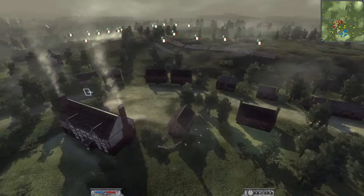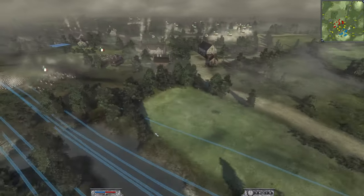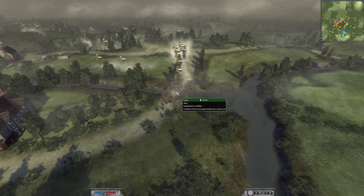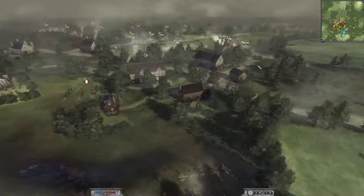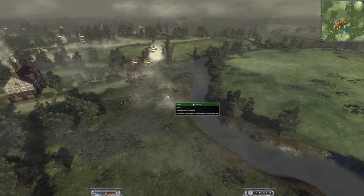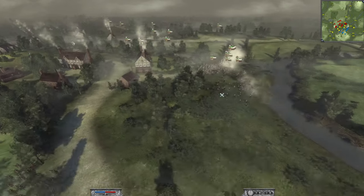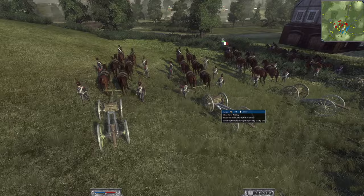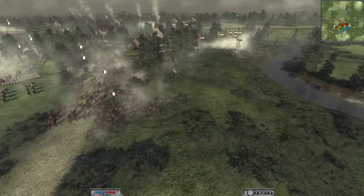My initial plan was to hold the river and flank around this side, but that plan fell apart because he sent an absolutely monumental force across the river, forcing a crossing. It's a very good play by him. I brought my Chasseurs à Cheval to combat this, moving my cannons down, but the Russian Jaegers opened up on my six-pounder horse artillery.